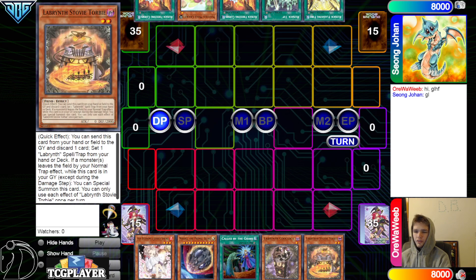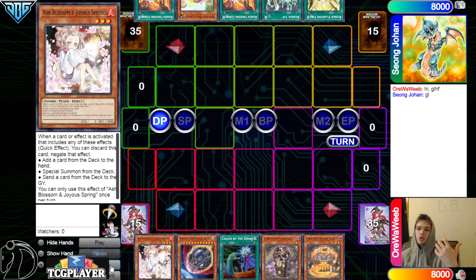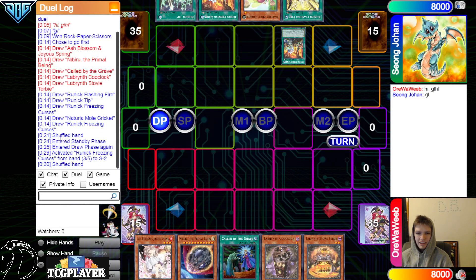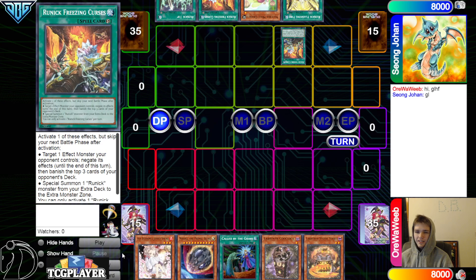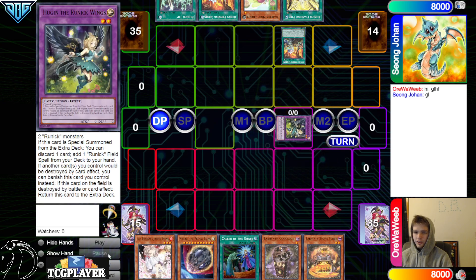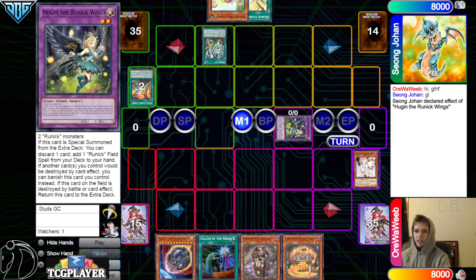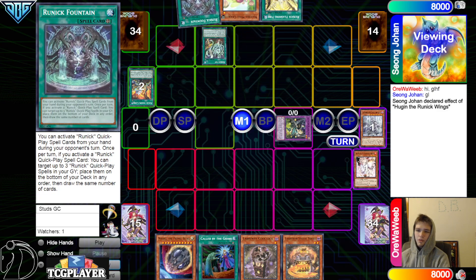We're gonna see the Cheerio Runic versus Labyrinth matchup — we've seen this so much. Then activate Go, special summon out Hugan, then Hugan effect discard Freezing, chain Ash on that. Main phase activate Tip to go search — why wouldn't you just do that during draw phase though? It's like you just get hit with draw now.